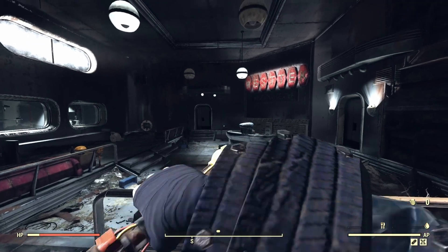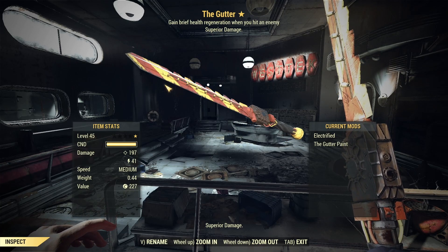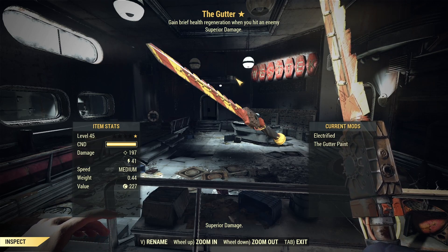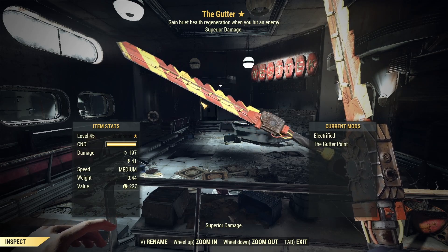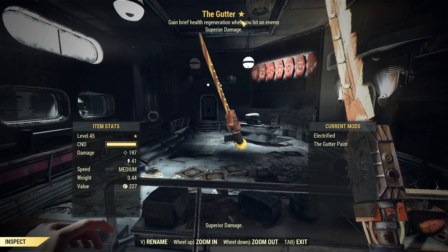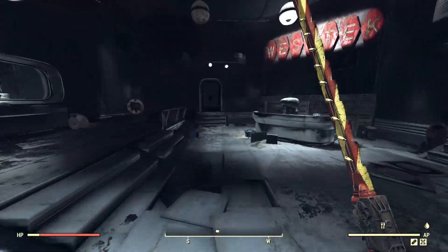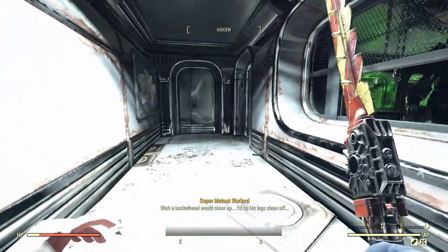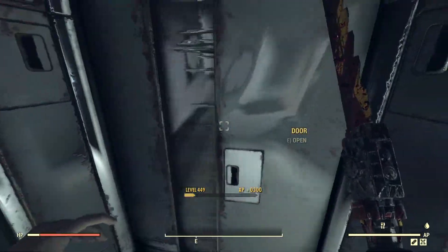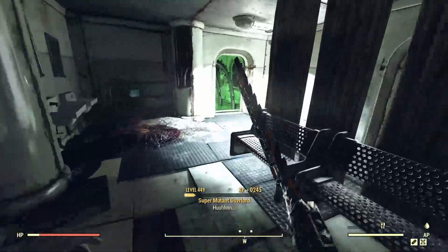The next melee weapon is going to be the Gutter. The Gutter is an assault run blade - technically a 1-star but effectively 2-star. It has a vampire's roll, which is usually a very good effect, more so on fast-firing weapons or something like a Mr. Handy Buzz Blade - anything attacking really fast - so not as ideal on a slow melee weapon. But it should come in handy nonetheless, and we have superior damage, that extra 20% damage on the weapon as well, so we're sitting at a decent amount of damage. We're still bloodied but we'll see if the vampire's can keep us alive.